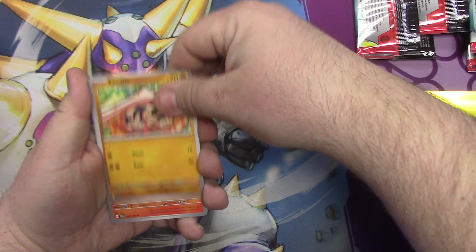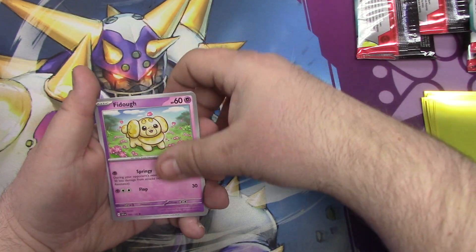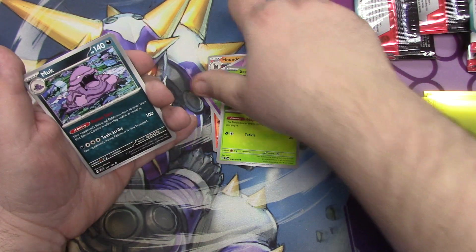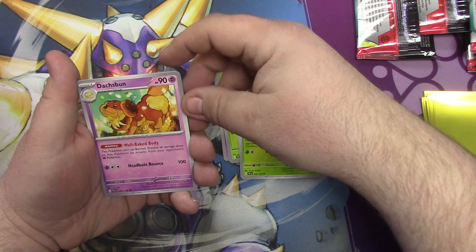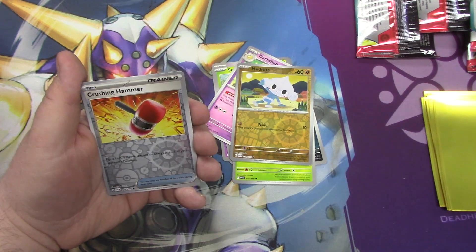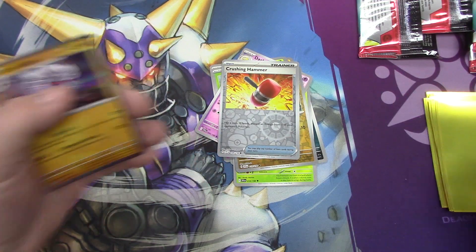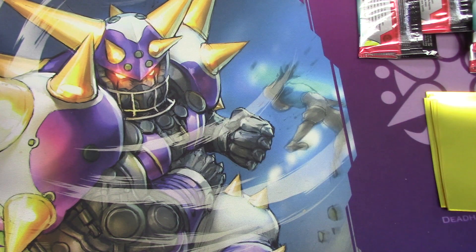Sandile, Houndoom — oh boy. Fido again, which is the cutest. Scatterbug, which is broken — I want to find all his evolutions, build that deck, because you can go from basic to one to two in the same time. Muck, Vavilion, Diceball — that's cool. Medite, Crushing Hammer — wow, haven't seen that in a while. Annihilape — I like that, he's good in games.